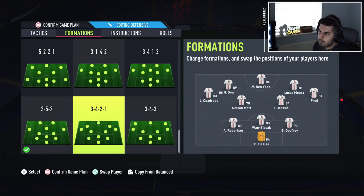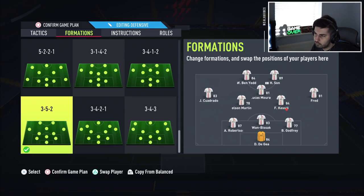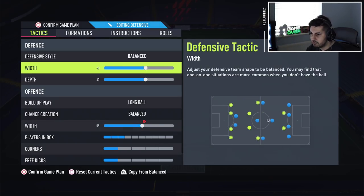People ask why I don't play variations like the 3-4-1-2 — the problem is those guys are not CDMs. One of the most important things about CDMs is the cut passing lanes instruction, and you can't do that with a 3-4-1-2 or anything like that. So the 3-5-2 is my favorite formation. If it didn't have CDMs I'd probably say no, but the fact you have two CDMs, a left mid, right mid, CAM, and two strikers gives you every option. It's the most fun formation — if I want to go into a game and just attack, this is definitely the formation I go with.